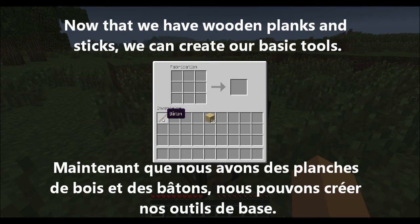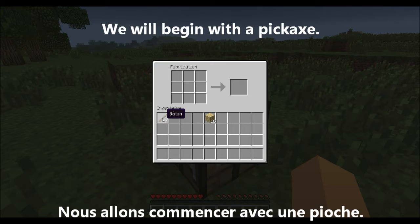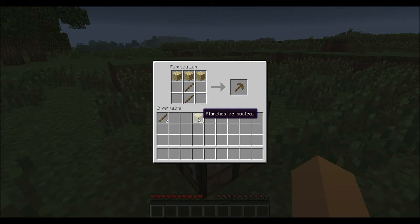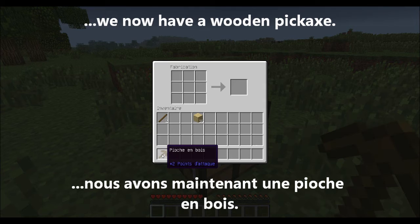Maintenant que nous avons des planches de bois et des bâtons, nous pouvons créer nos outils de base. Nous allons commencer avec une pioche — on place deux bâtons ici et trois planches de bois en haut. Nous avons maintenant une pioche en bois.